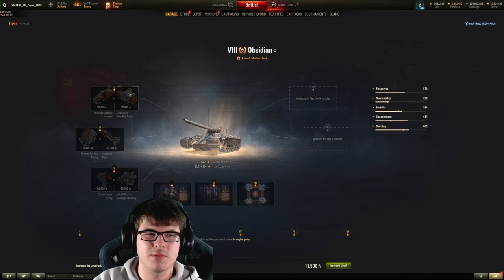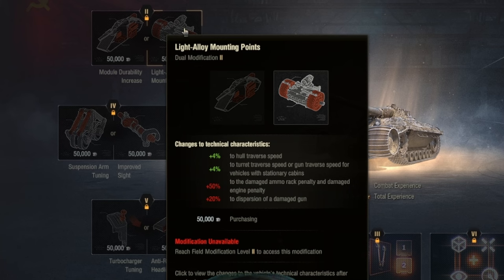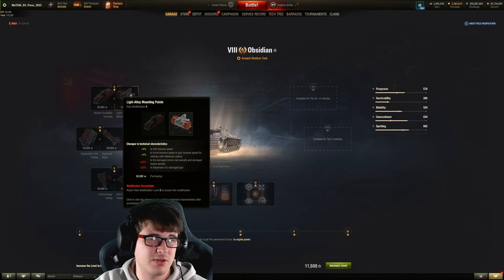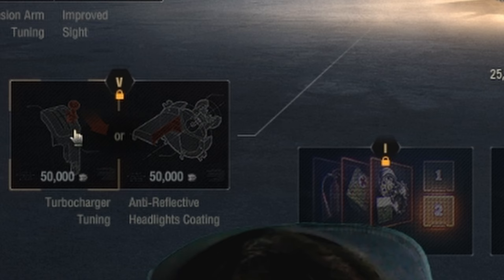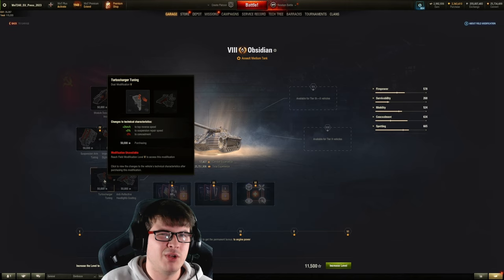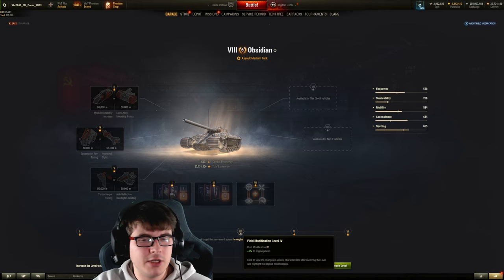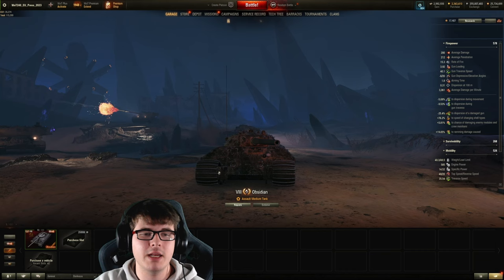I haven't gone with any field mods — I wanted to play it somewhat stock — but if I were going to, I'd probably run something to increase the turret traverse. There's not a massive improvement with the first field modifications, then I'd go with the improved sight, and then the turbocharger tuning to increase speed. The concealment doesn't matter much since you'll be spotted in this vehicle anyway, and later field mods give extra engine power per level.